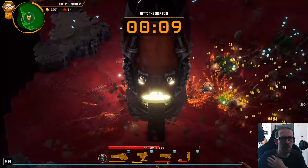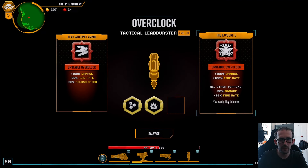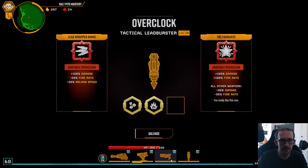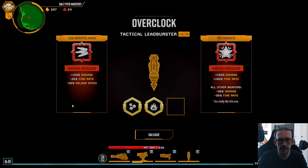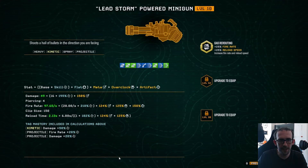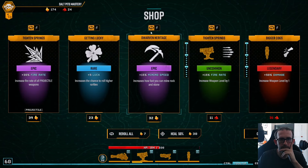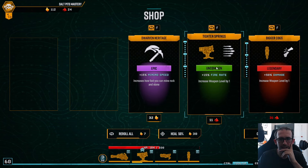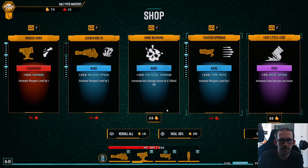Absolutely buying that reload speed, absolutely buying that fire rate. I don't think I want to reduce the fire rate of everything else. It will give us 200 there — I think that will be a net increase in projectiles, so we'll take that. More fire rate, some more luck, more fire rate — we don't need that damage. More fire rate. Some more mining speed because we're actually having to hit the rocks a lot ourselves. How fast are we now? 28%, one more move speed — that should be fast enough.